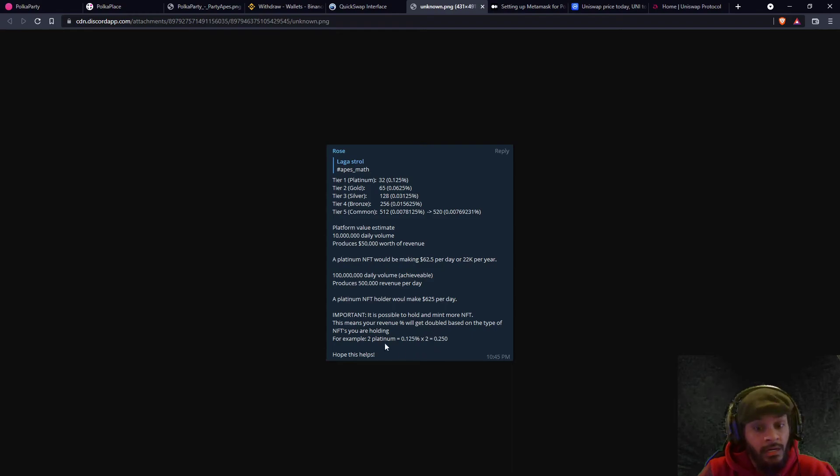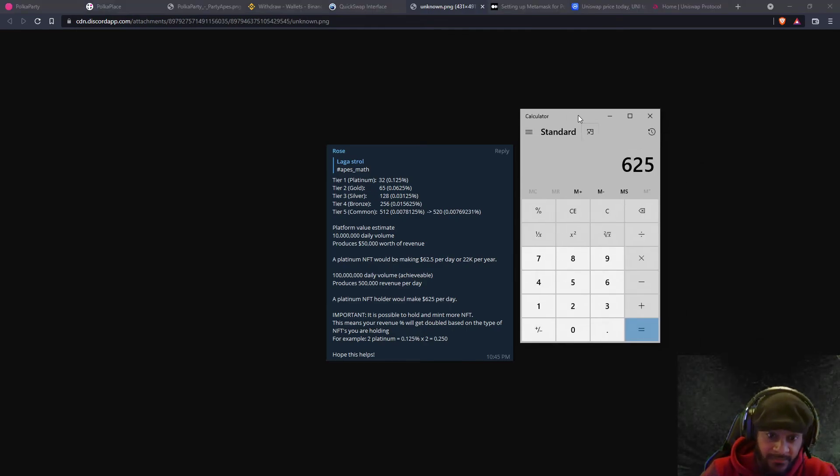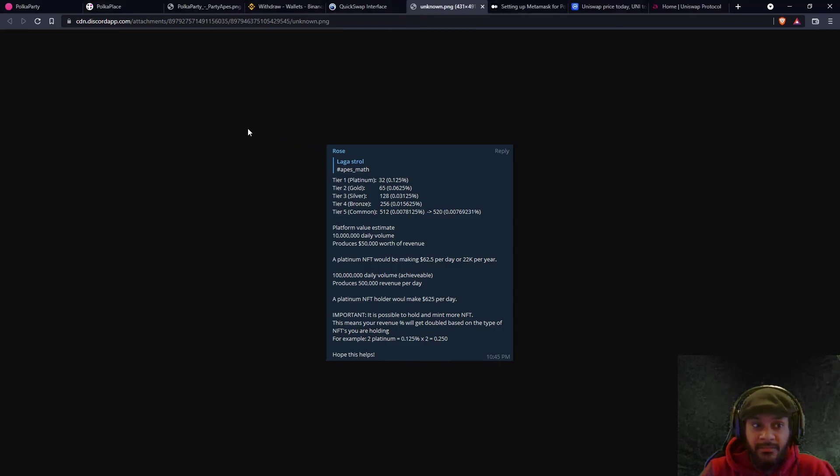It is also possible to hold and mint more NFTs, which doubles your revenue percentage based on the type of NFTs you're holding. For example, 2 platinum equals 0.25%. Based on 100 million daily volume, that's $625 per day times two, times 365 days — which comes out to roughly $456,000 in USDC in your MetaMask wallet each year.